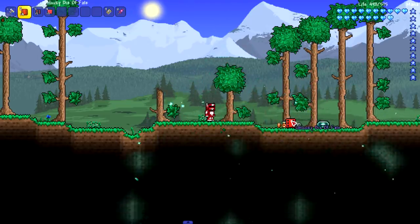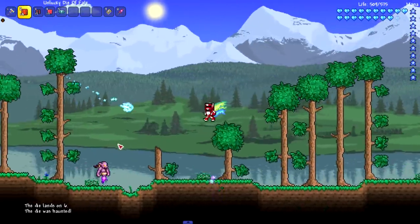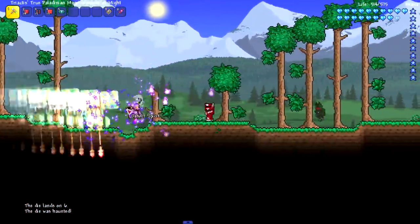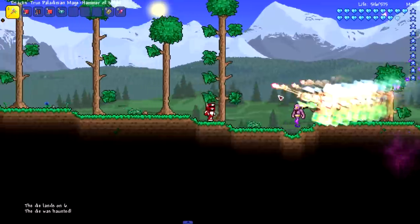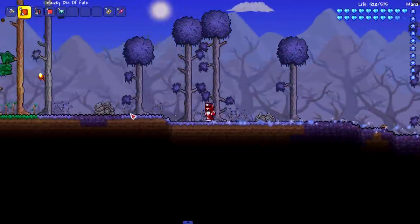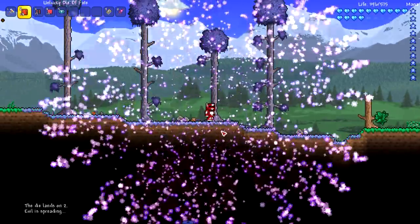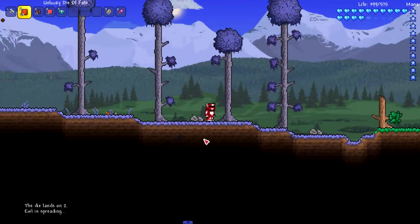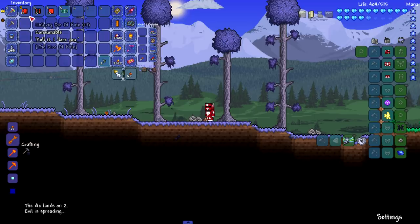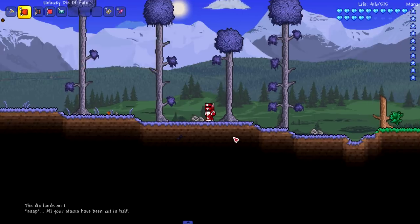Oh, dropped an extra unlucky one — so we'll get a bonus. Die lands on six, the die was haunted — we got a bunch of ghost enemies. They're unkillable, I'm out of here! They're still chasing me. Next one — not the greatest, especially if you're chilling at your house. I'd recommend not opening these near your house. Next one: chance stone — cut my stacks in half again.